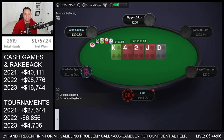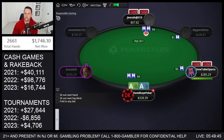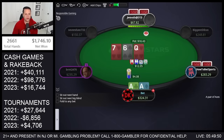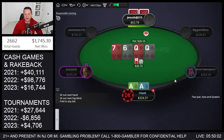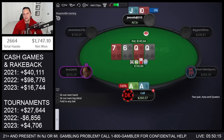Open aces, two callers. Queen-seven-six two hearts — go for a bet. Bad turn — top card pairing. He jams. I feel like we just have to call and hope it's a draw, though sometimes it's scary that they're just trying to fade draws. That's jack-ten for the bluff — we're good, got him drawing dead. Nice.